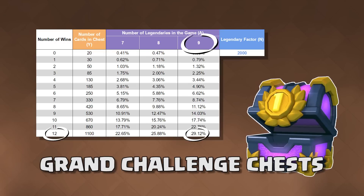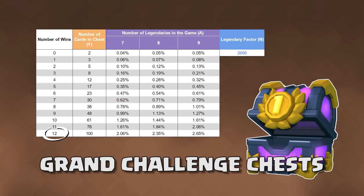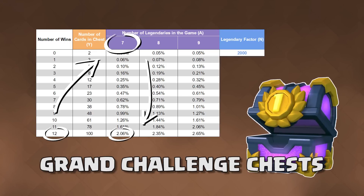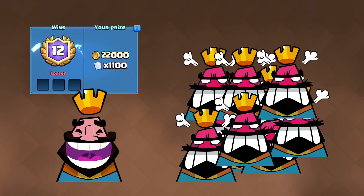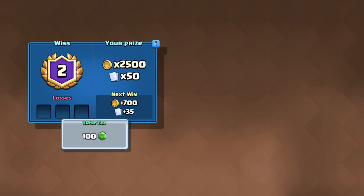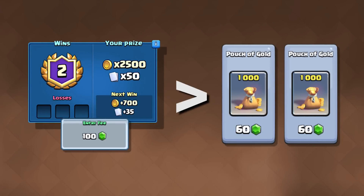Here are the odds for a classic challenge. At 12 wins, you have just over 2% chance to pull a legendary — not bad for 10 gems. To win 12 games means you had to beat 12 other players. Mathematically, it's very difficult to reach 12 wins. Are the odds low? Yes. But for a skilled player, a theoretical model is meaningless, especially considering that at 2 wins you're already profiting more gold per gem than if you were to purchase gold from the shop.